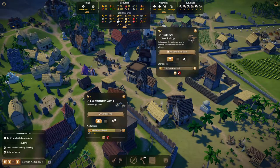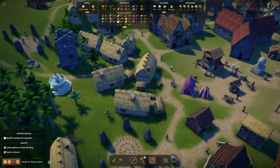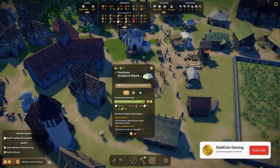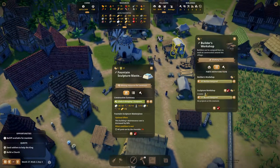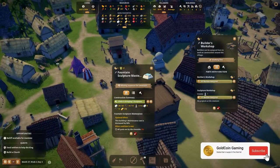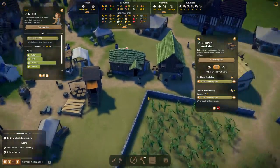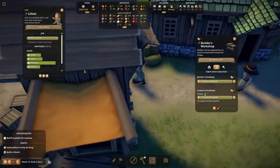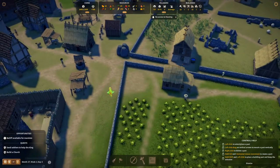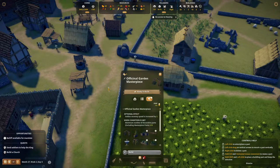We have some marble and gold. What are we missing? We're missing two more sculptures and this guy should be working on it right away. No projects at the moment - he's probably bringing materials in. Let's see - I'm working, yep. Looks like she's going to gather some materials.